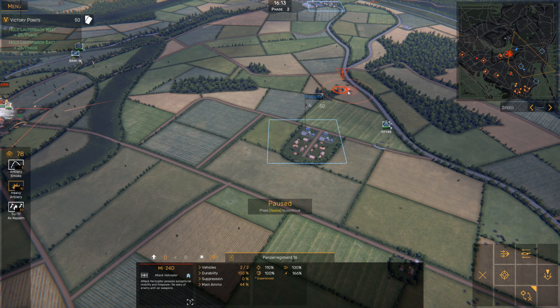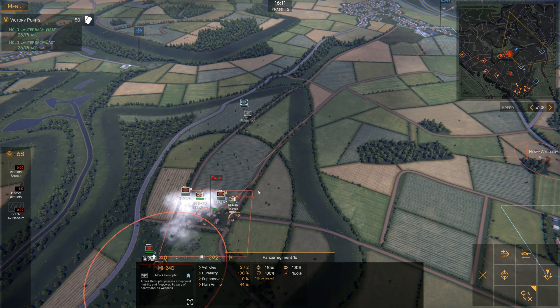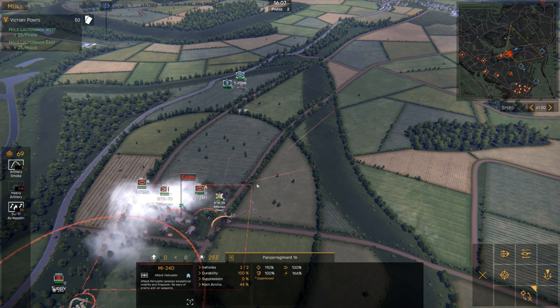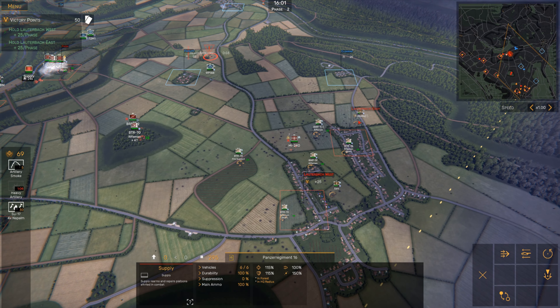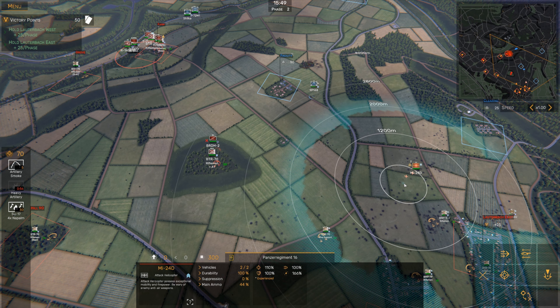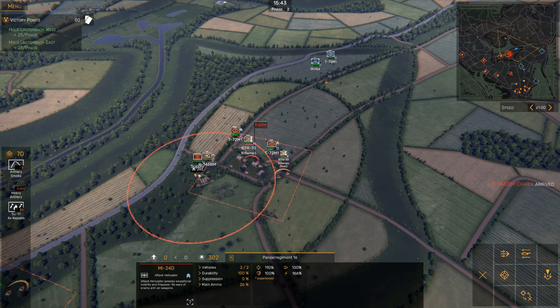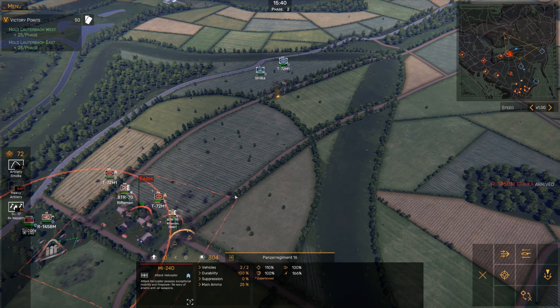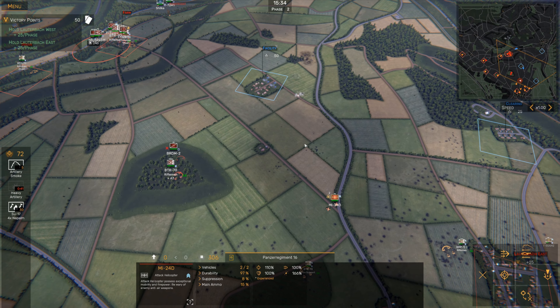We've got an artillery strike incoming. Let's counter barrage that with our artillery. They're smoking us - we have an engagement happening over here that I hadn't noticed. The good news is we're pretty well entrenched here. They are hitting us with artillery, but we have our supply vehicles that will deal with any injuries. Let's bring the Hinds around to try and take out this anti-tank unit. I'm going to take them off hold fire and give them an attack order. I don't want to bring them too close - I don't want to be engaged by that Strela. Things are looking okay - I'm going to hold this hardpoint. They're attacking us front on and we're entrenched, so it's going to be a slow fight but we'll win it.